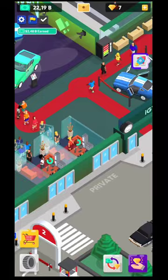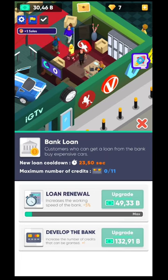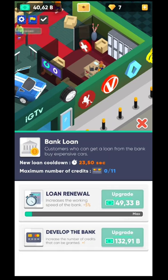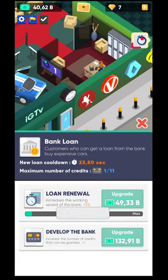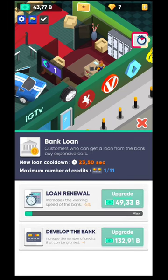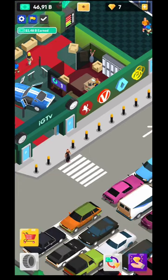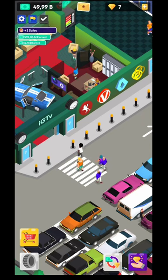In my opinion the most important thing is the bank loan — you need to do a lot of upgrades there and leave your phone with the game on. Reaching 3,000 sales is a really high number, so you'll need to wait. To sell faster, increase your maximum number of credits and decrease the loan cooldown — don't forget about that. You can also watch ads to get more customers and sell really fast.